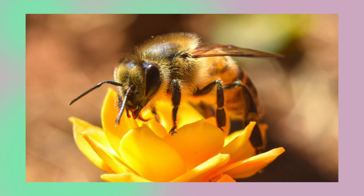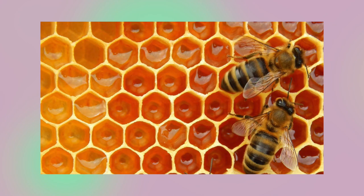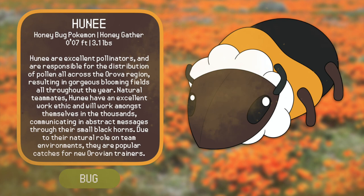So what if we made a tiny bee Pokémon? That gives us Honey — a corruption of the word honey with the word bee in there as well. Honey are excellent pollinators, responsible for the distribution of pollen all across the Arova region, resulting in gorgeous blooming fields throughout the year. Natural teammates, Honey have a natural work ethic and work amongst themselves in the thousands, communicating in abstract messages through their black horns. Due to their natural role in team environments, they're popular catches for new Arovian trainers.